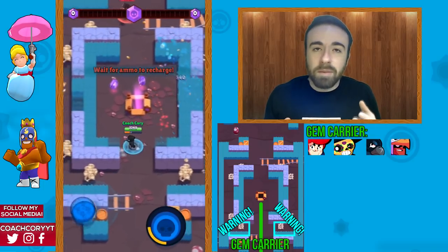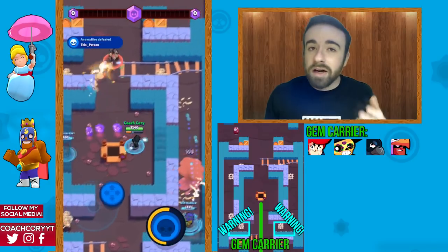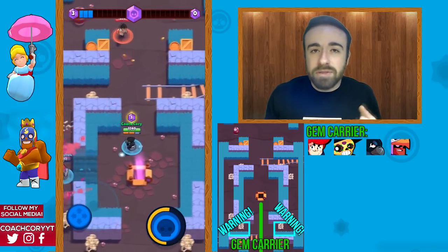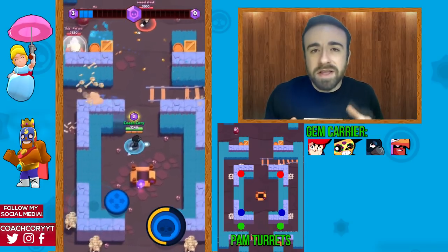As a gem carrier, check the bushes regularly and make sure you haven't been flanked. If you are, try to get a teammate to come help, make them aware, keep shooting in that direction, and hopefully they'll come clear out that side of the map so you can safely return to spawn when needed.